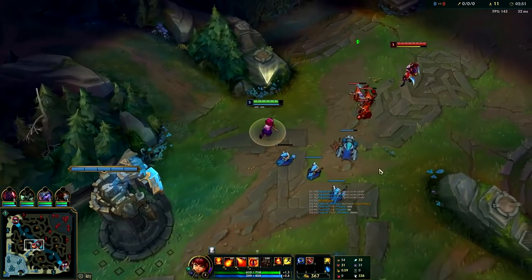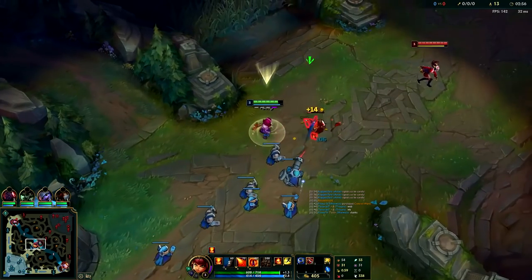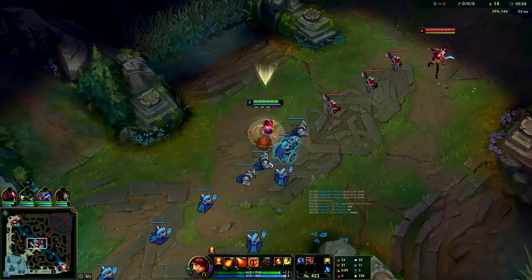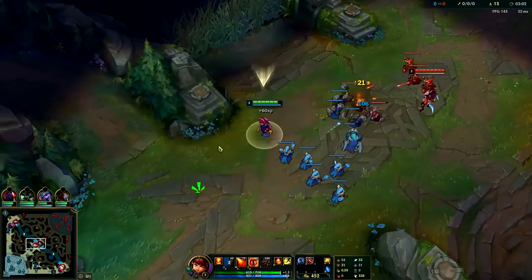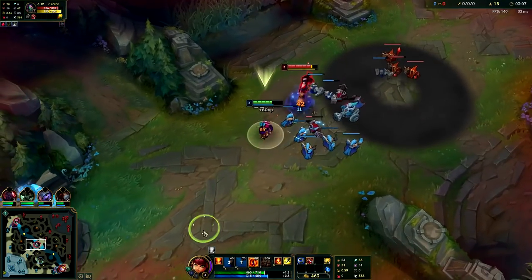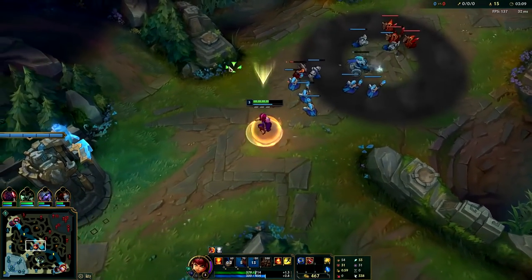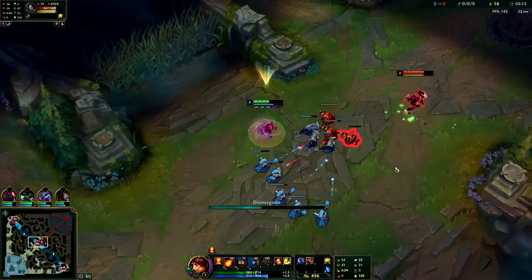Our wave is starting to hard shove so we want to finish shoving it out so we're not sitting in a weird spot for too long. We're just going to pound the wave since we have too many minions — we don't want to be this far up where it's easy to get ganked. She's going to step up and get traded on. I'm going to use our E to take less damage and also speed away. Now that her invisibility is down she can't really do that.